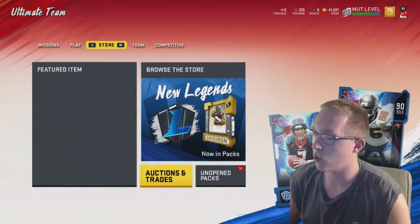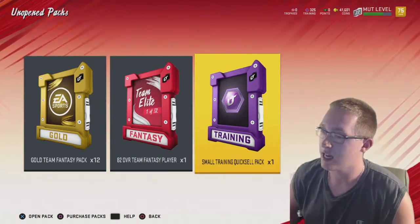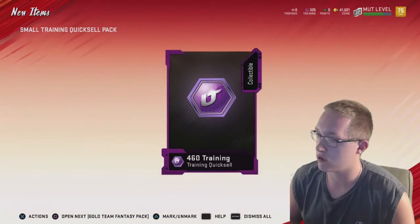Yep, 14 packs. Here we go. So we have all our pre-order packs. As you can see, I have 12 gold team fantasy packs, 1 82-overall fantasy elite, and one small training quick sell. So we're gonna start off with the small training quick sell. Honestly, I've been playing a lot of this game — I actually have a pretty good amount of coins. So we have 460 training.